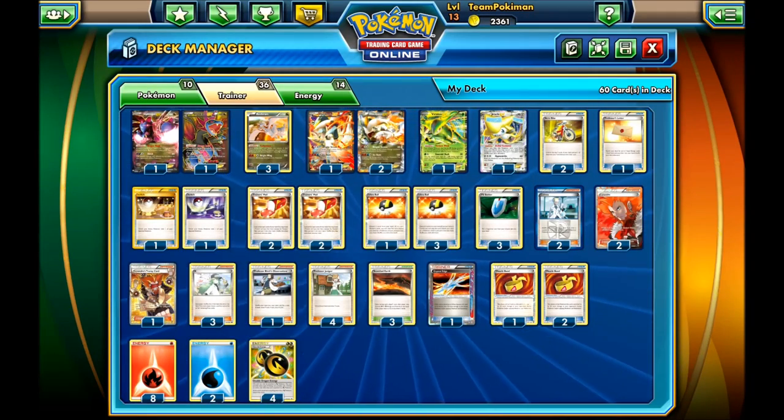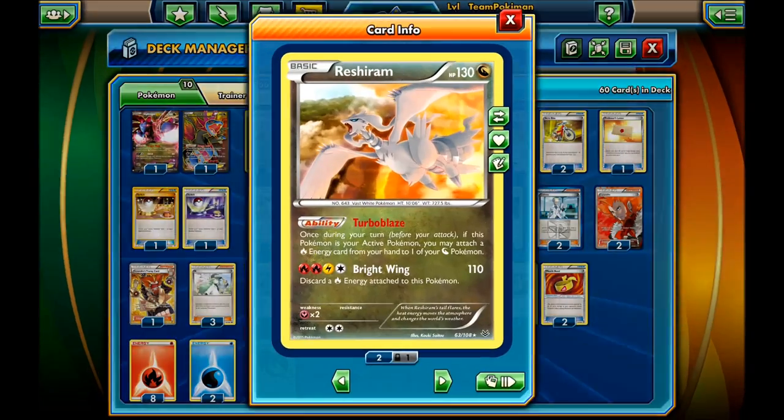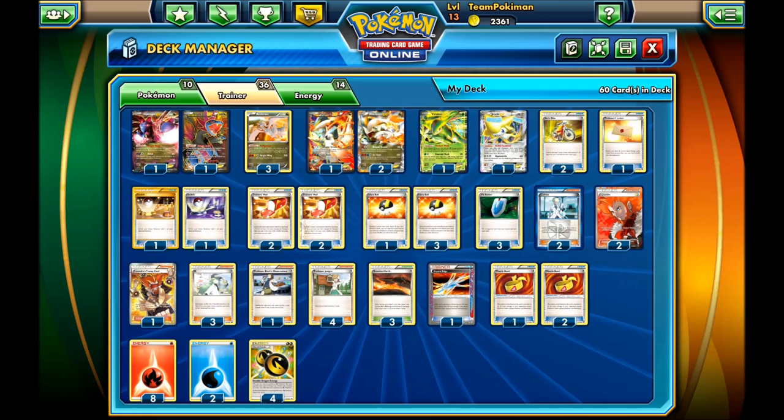Another Pokemon in the deck is Hydreigon EX with the Dragon Road ability. If there is any Stadium card in play, the retreat cost of each of your Dragon Pokemon in play is two less, which makes Reshiram have a free retreat. And if you have two Hydreigons, both your White Kyurem EX and Hydreigon itself have free retreat. So a lot of the time you'll switch into Reshiram, attach an energy, and then retreat back to White Kyurem.